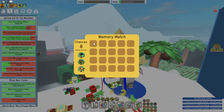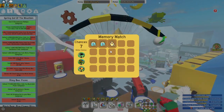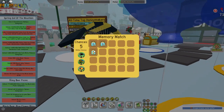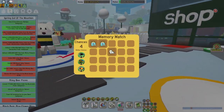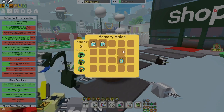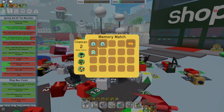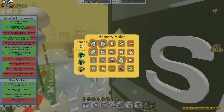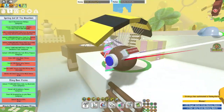Make sure to always do memory matches - memory matches are extremely good. If you're not doing memory matches you're losing a lot. Look at this - I just got a star jelly from it, and 25 row jellies give you a lot of good things.